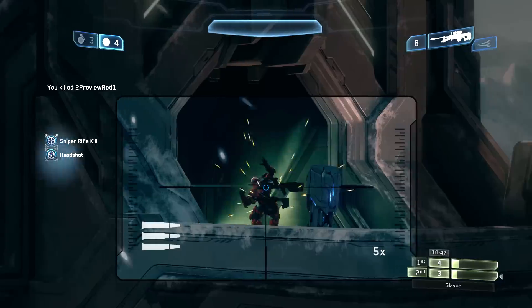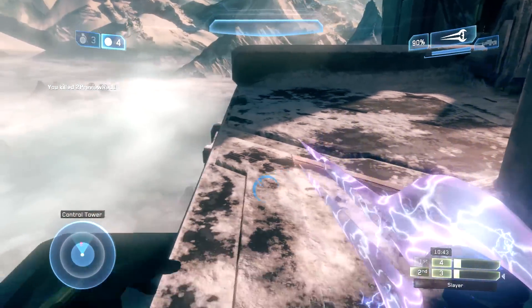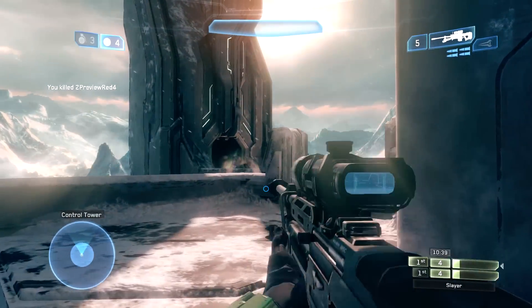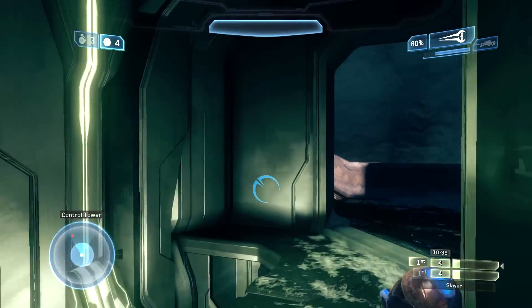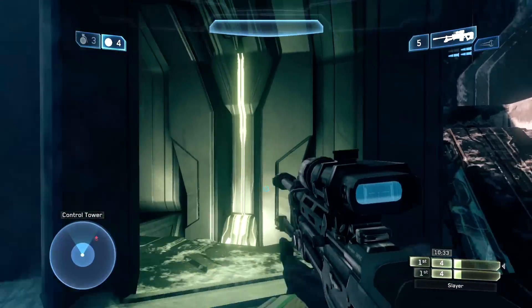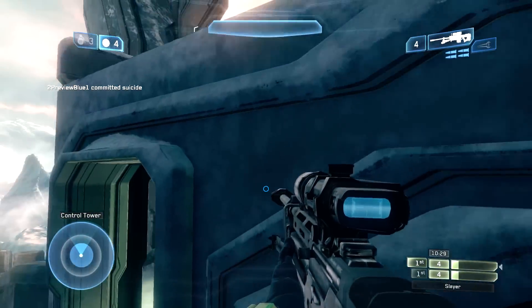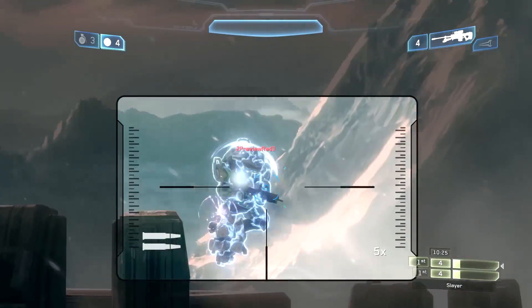I didn't have the headshot lined up so I didn't want to go for it. I finally find preview red one, take him out, see a guy coming down low, and I just whip out the sword and take him out without any difficulties. It's a tie game four to four, but I'm not too worried because I have two power weapons and complete control of the map. That dude totally just fell off the map — I don't want to say who it was, but it was just funny to see.